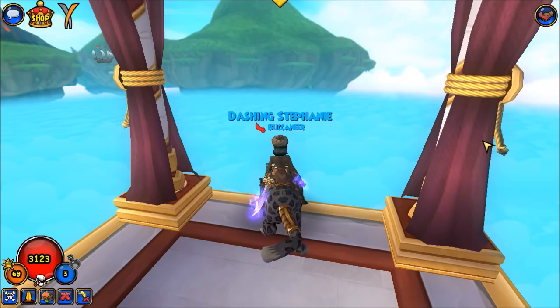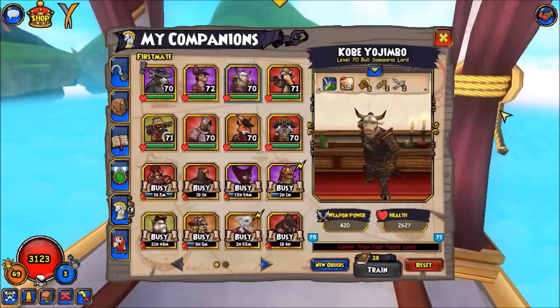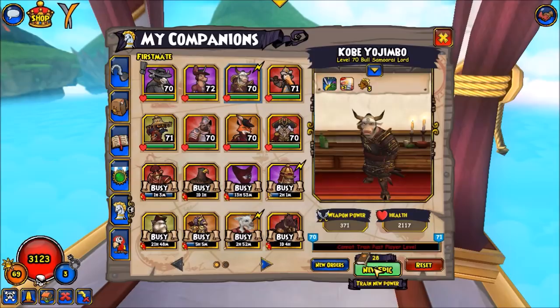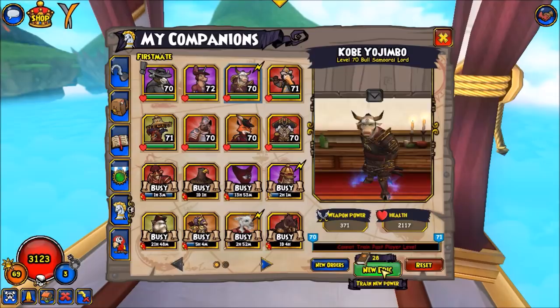Another thing I noticed too is that the build I currently have for Kobe is First Strike 3, Relentless 2, and Riposte 2. But I'm actually gonna reset him and go for Bladestorm 2, because I think that would work better if I want to strategically chain down one unit. Like, if Kobe would have been able to eliminate one of the horses, that would have been helpful. Riposte is better for reacting, but I think the Bladestorm build is probably better.